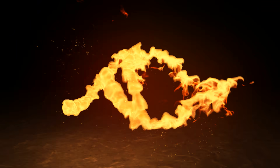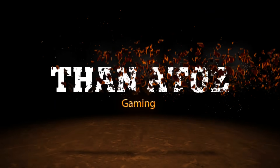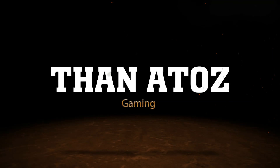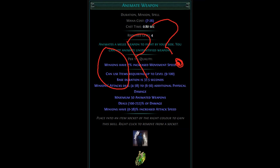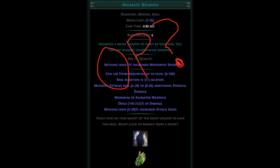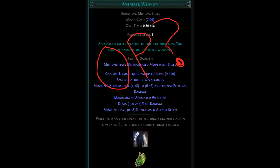Welcome back to talk about Animate Weapon in Path of Exile 3.10. Just a day ago I came out with a video about why I think this skill has potential to be really good. I played Summon Raging Spirit in 3.9 and it felt great, except for the very short duration on the spirits. And because Animate Weapon has such a long duration but a lot of the same attributes as SRS, I think it has potential to be great once some of the quality of life issues are resolved, and it looks like Grinding Gear Games is doing that in 3.10.